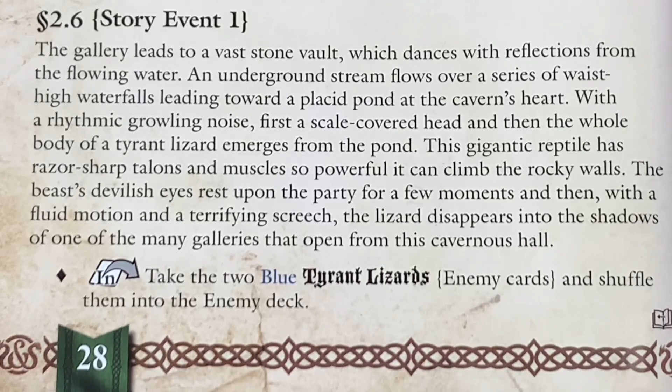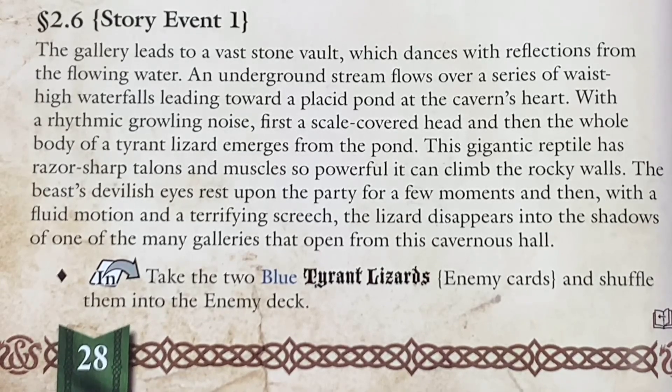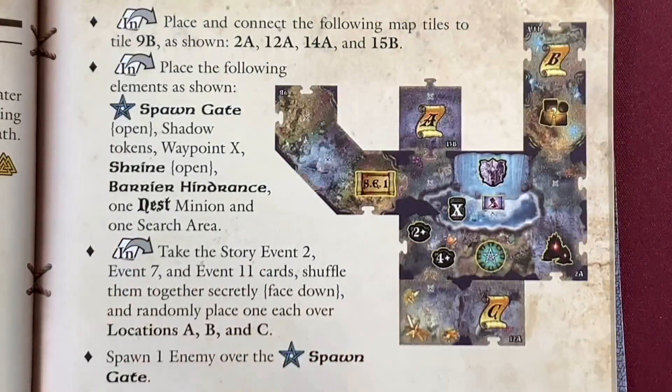At this point we're going to take the two blue tyrant lizard enemy cards and shuffle them into our enemy deck. In addition, we're going to be opening up a whole bunch more of this map. It says place and connect the following map tiles to tile 9B as shown. We're going to grab 2A, 12A, 14A, and 15B.